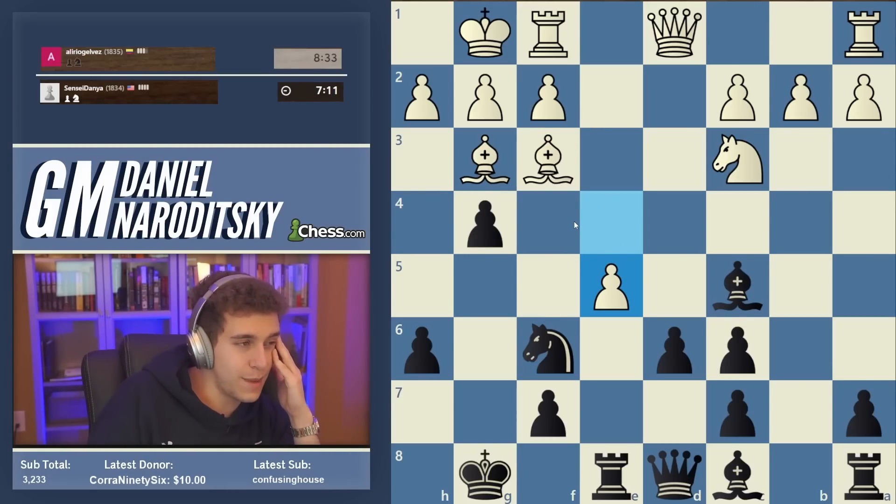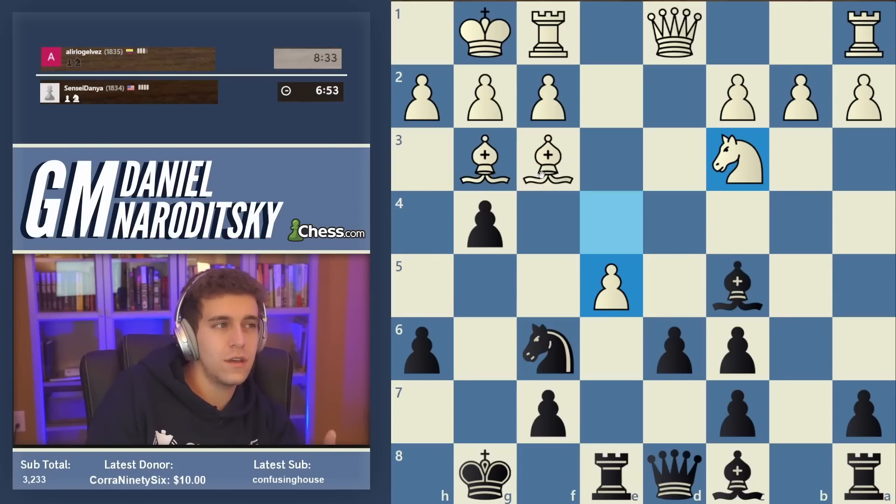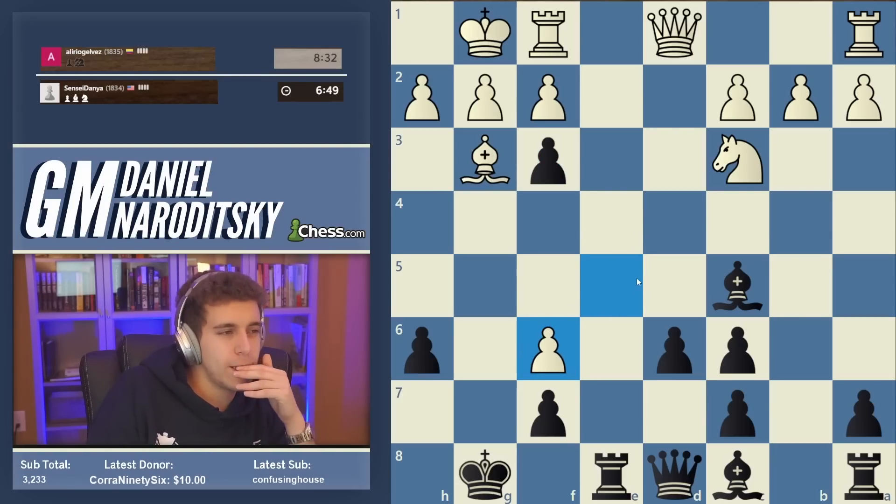Whoa — e5! That is not a move I expected, and I don't think it's a particularly good move. It might avoid material losses, but I think it gives us a very nice endgame potentially. Should we take on e5 or take the bishop? Let's not get disoriented. What does e5 actually accomplish? It opens the bishop's diagonal and threatens bishop takes c6. So we should definitely take the bishop.